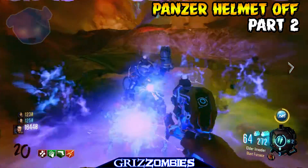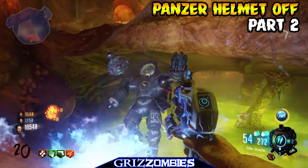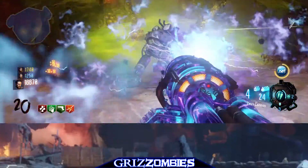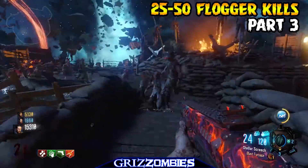The next step is shooting the face mask or the helmet off. Now we may make this look easy, but you can do it too — it's just as easy or as hard as you make it. Set the Ragnaroks down right on him and you won't have any problems with the Panzer.